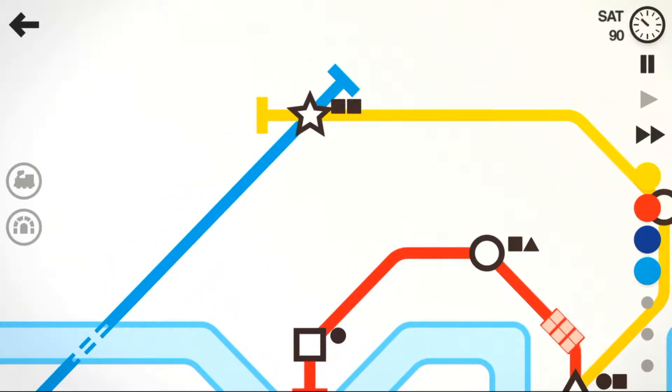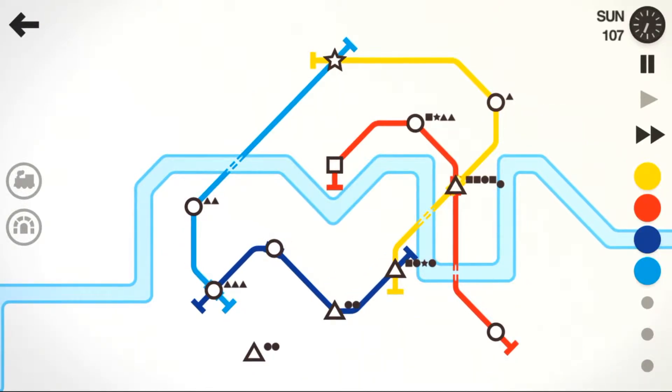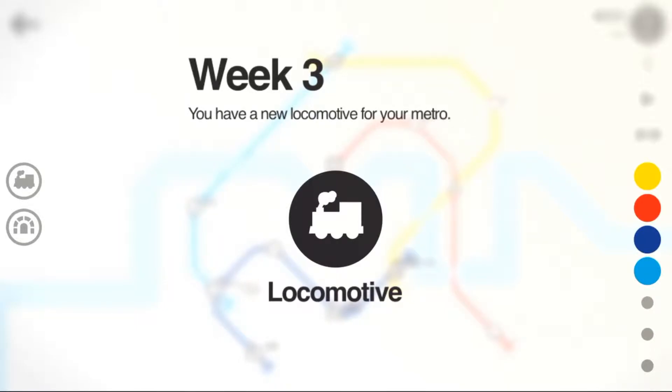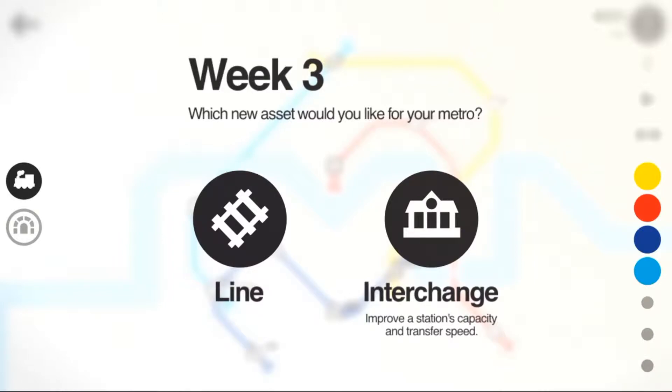In the top right corner you can see the time progressing, and there are also days being shown — like Saturday right now. There's a day progress next to the time, and with each week you get one more carriage and building material like a tunnel system. You can either choose a new line or an interchange. A new line enables you to get more colors. An interchange is basically a bigger version of the stations. So I would pick an interchange because we already have new lines.